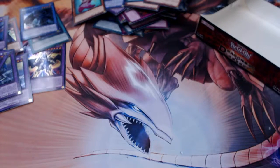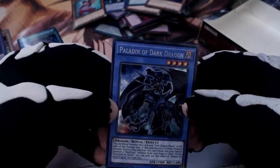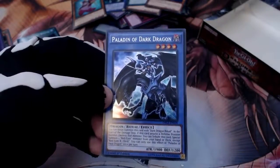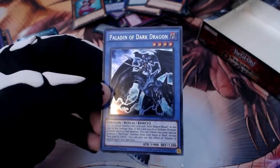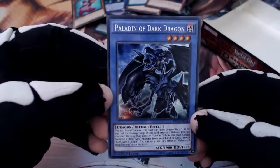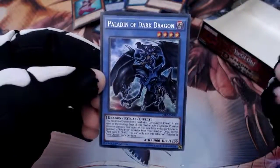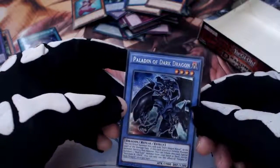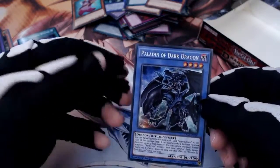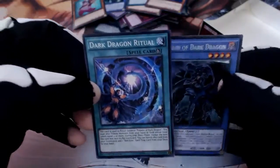That is the end of Dragons of Legend number two. Way more successful than my Dragons of Legend one, and some really nice looking cards. I was a big fan of Paladin of White Dragon so they came up with the Dark Dragon — sort of like the paladin with Blue Eyes, now the Paladin of Dark is Red Eyes. And it looks like a xenomorph! We've got the ritual card for him so that's awesome.